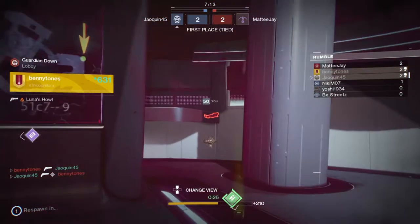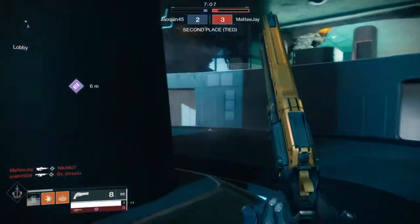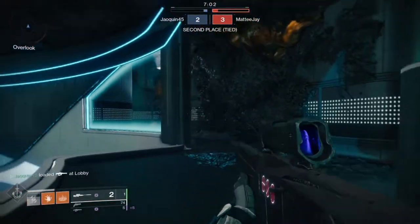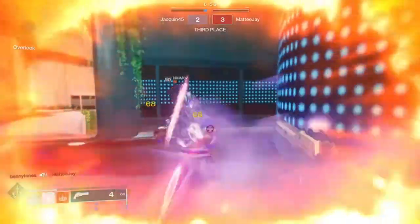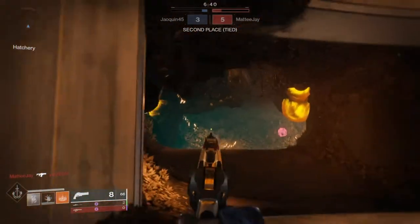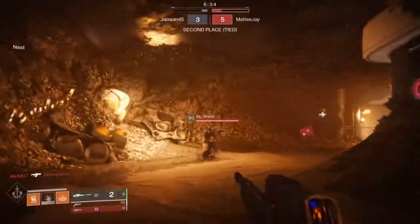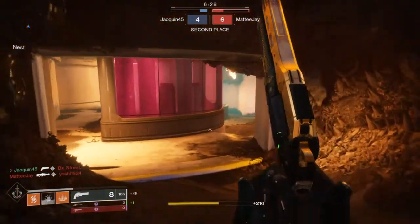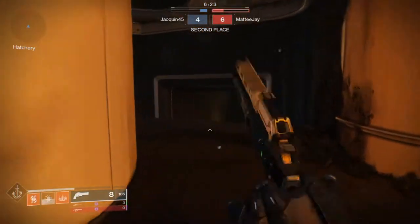Basically, the build is to use Dawnblade Top Tree, because of its ability to let you keep floating without falling down, even when you're shooting and using your abilities. Paired with the Last Word and its really good in-air accuracy — the in-air accuracy paired with the fact that I can't fall down while shooting means I have a different kind of angle.